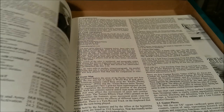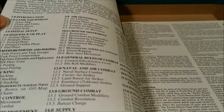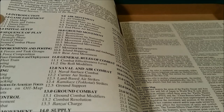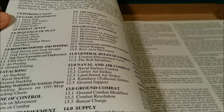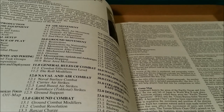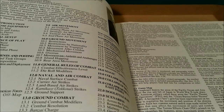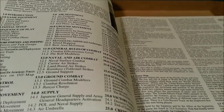The rule booklet has the introduction, game equipment, initial setup, sequence of play, reinforcements and posting, stacking, zones of control, naval unit movement, air movement, ground movement, general rules of combat, naval and air combat, ground combat, and supply.